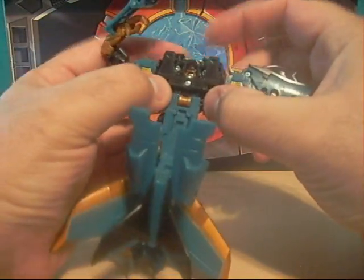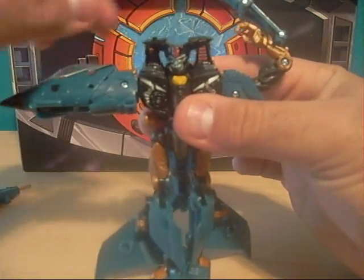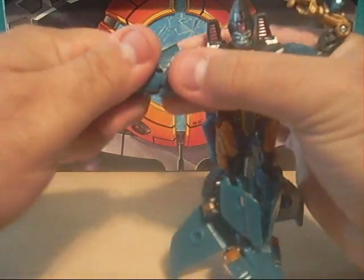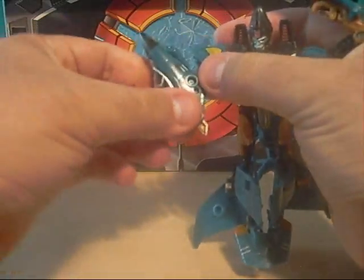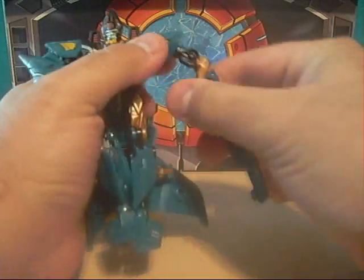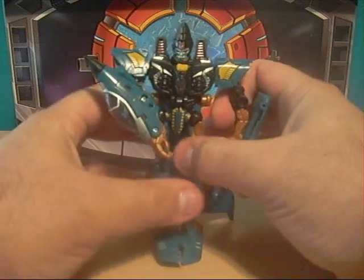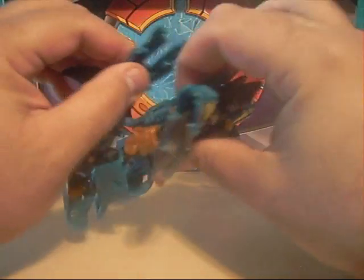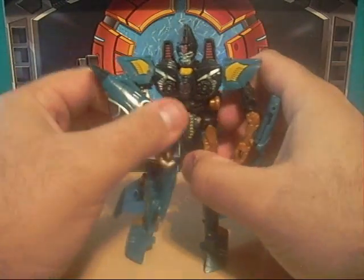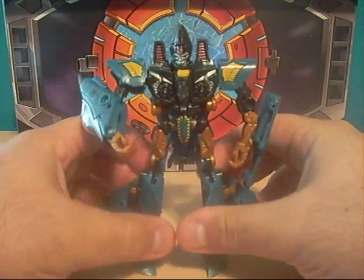Next thing to do — take this up, lift this high skin gill which reveals his head. You fold these pieces up which forms his cone head. Take the arms, flip this hand — close, booyah! Flip this, straighten out, fold, collapse, booyah. And then last thing to do is just connect these tabs into the back. And then here we have, ladies and gentlemen, Revenge of the Fallen Dirge.